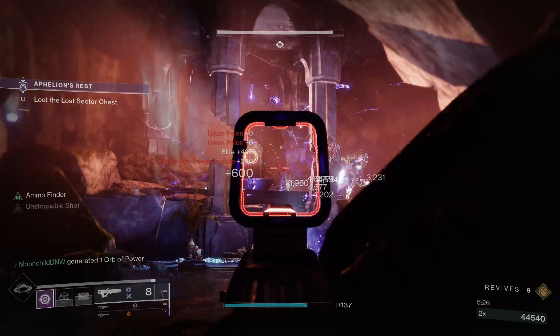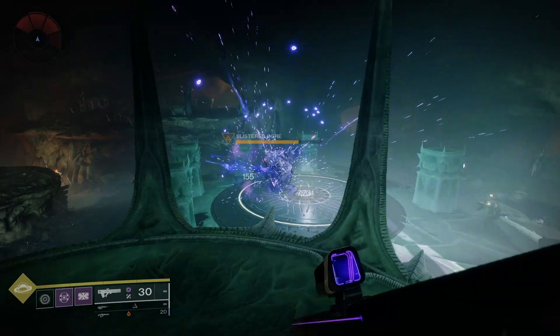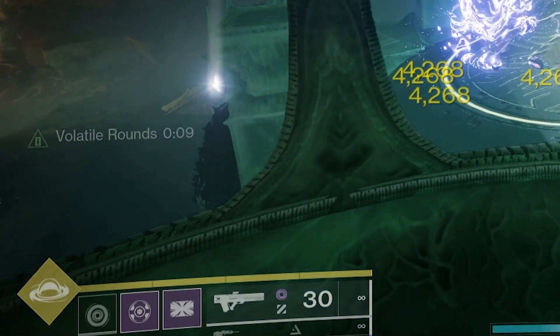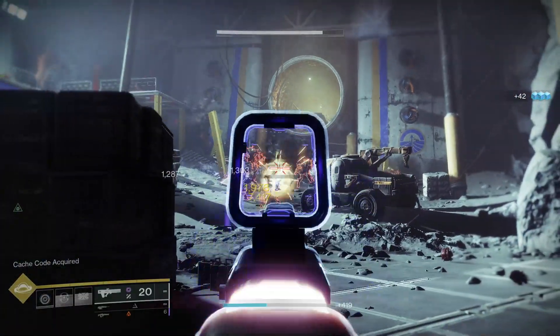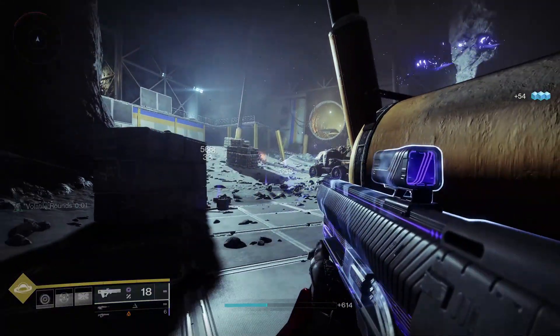When you combine that with the Fragments Echo of Undermining and Echo of Instability, hitting a target with a grenade is going to apply the Weakened debuff, and when they die, Graviton Lance gets volatile rounds for the next 10 seconds. Weakened makes targets take 15% more damage, and with volatile active, old G Lance is racking up bodies like it just left a bad relationship.